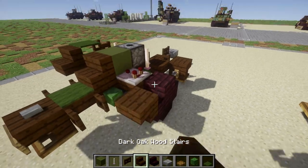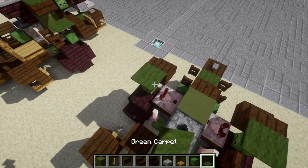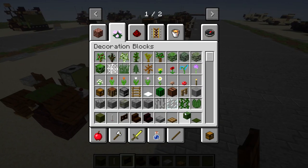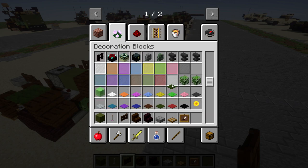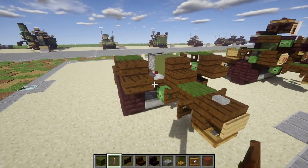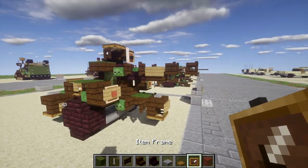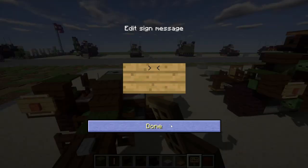We're going to do the same thing on the other side: a dark oak wood stair, zombie head, green carpet, and a dark oak wood fence gate. With that done, grab some item frames and red stained glass from your inventory — these are going to be the brake lights on the fenders for the gun. Place an item frame on the two dark oak wood stairs in the front, and place red stained glass in those item frames. Also grab a sign and place it coming off those two dark oak wood stairs.